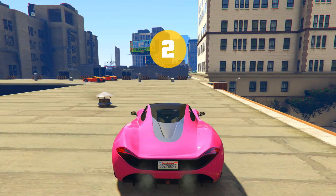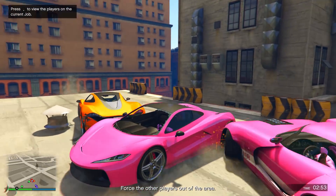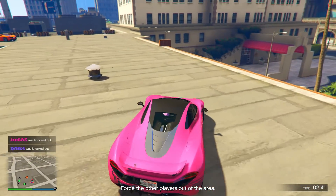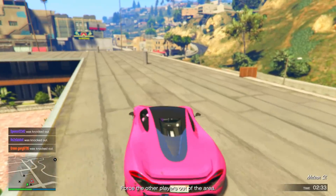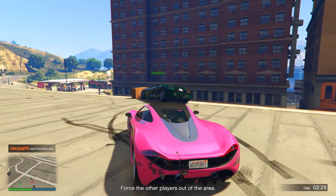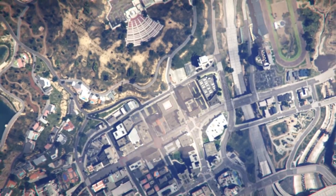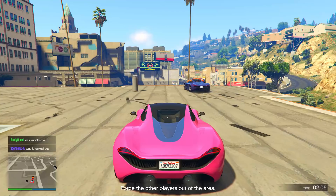Sumo is easy to understand: four teams of two, each a different color. You ram every other team's cars off the area until your team is the last standing, winning the round. You can see on this building map — if you're pink, you just hit every other color off the edge. Here's how much you get per round: first place pays $5,000 and 480 RP.